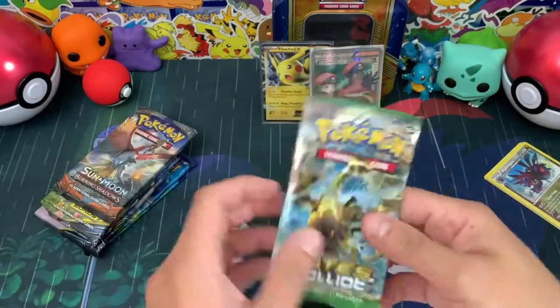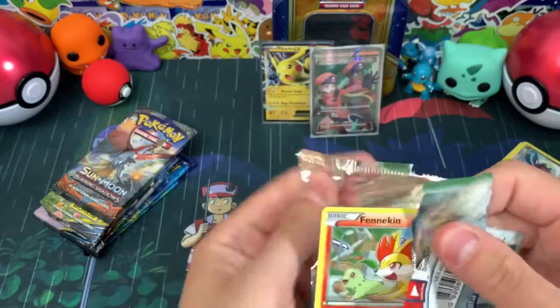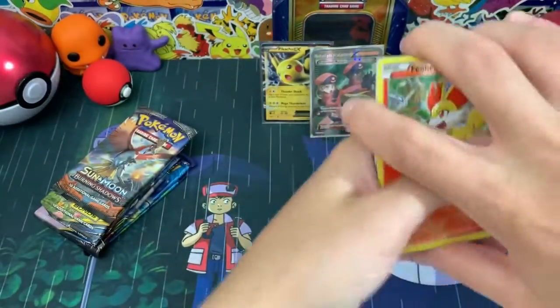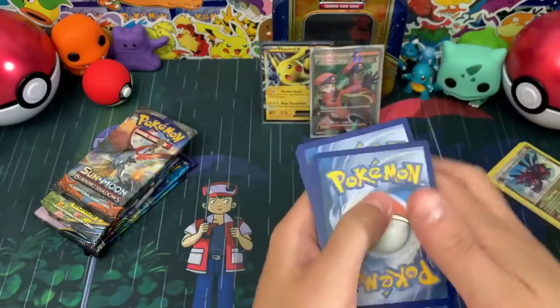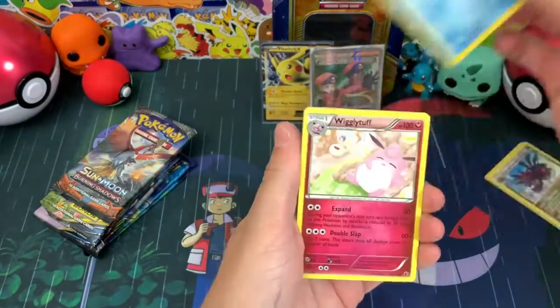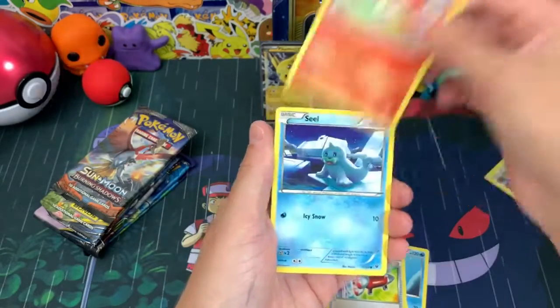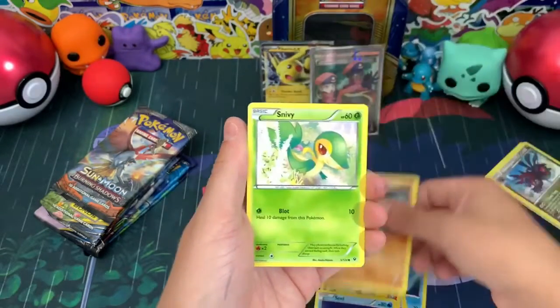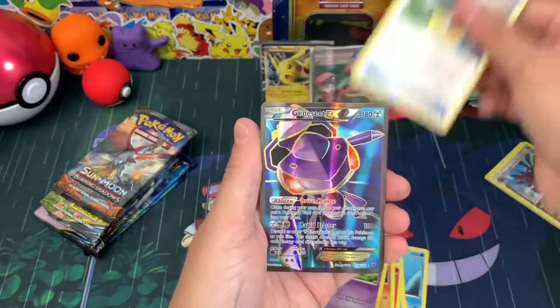I'm really liking this video already, liking the pulls we're getting. Code card, and then we got Wigglytuff, Mega Catcher, Fennekin, Seel, Diglett, Snivy, Koffing, a reverse energy, and a Reset.